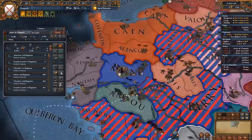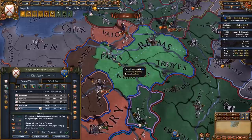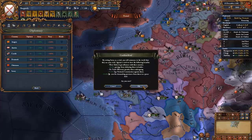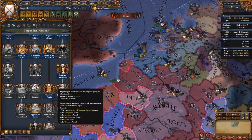The French are nearly wiped out. We've done enough damage and we can peace out the French. I'm going to return all of my cores to my vassal Champagne, and also take the capital of Paris myself as well as as much money as I can take from them. We need to get two more provinces — we need 18 provinces in order to make the French vassals our vassals.